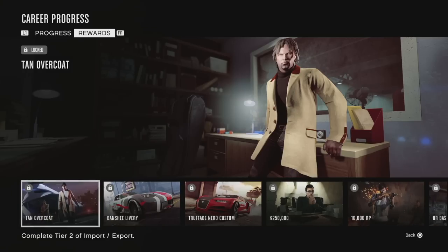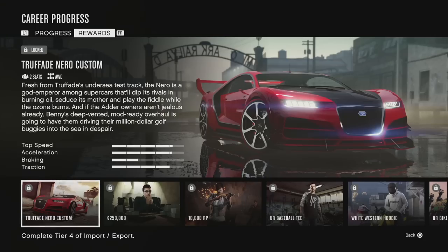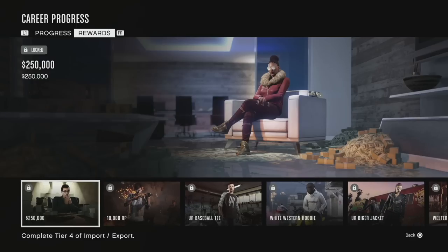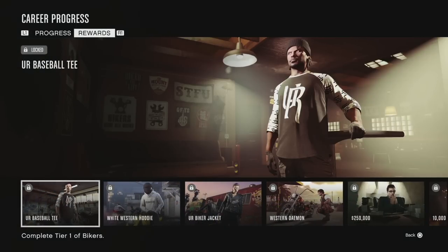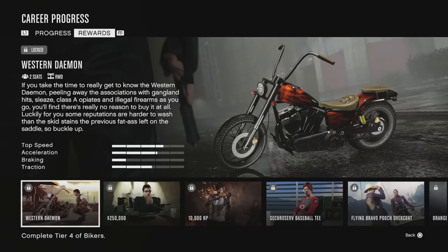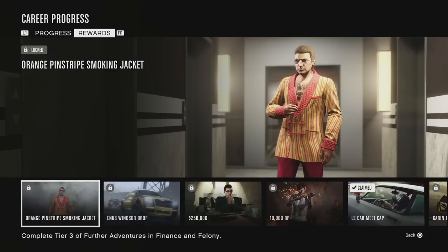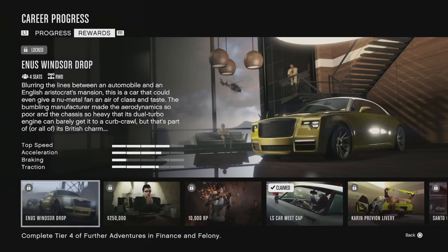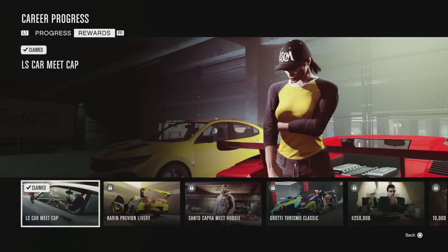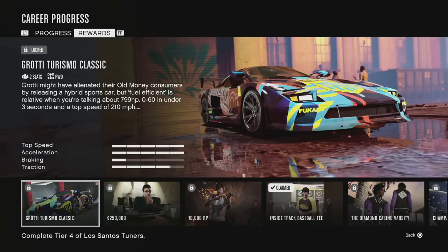For Import/Export you get the Pegasi hoodie, the tan overcoat, the Ribbon Racer Banshee livery, and a free supercar — the Truffade Nero Custom — plus $250,000 and 10,000 RP. For Bikers you get the UR Baseball tee, the white Western hoodie, the UR Biker jacket, and the Western Demon — a free bike — plus $250,000 and 10,000 RP. For Further Adventures in Finance and Felony you get the SecuroServ baseball tee, the Flying Bravo Pooch overcoat, the orange pinstripe smoking jacket, and the Anuss Windsor Drop for free, plus $250,000 and 10,000 RP. For Los Santos Tuners you get the LS Carmeat cap, the Karin Previon livery atomic tires, the Santa Capra Meat hoodie, and a free Grotti Turismo Classic alongside $250,000 and 10,000 RP.